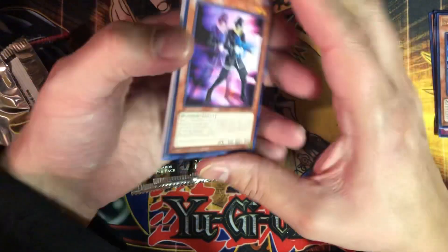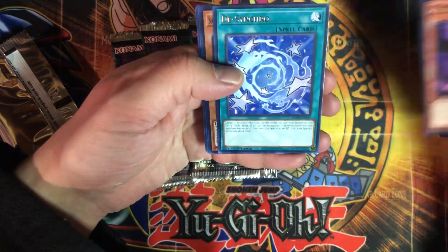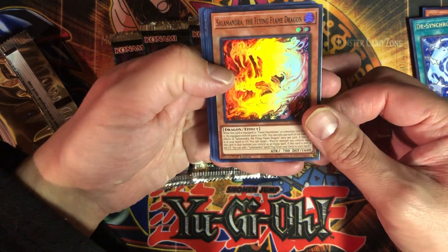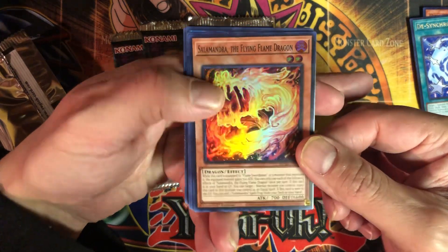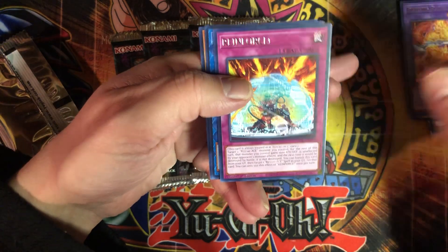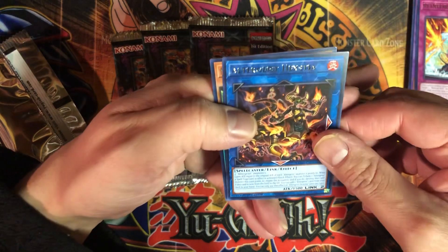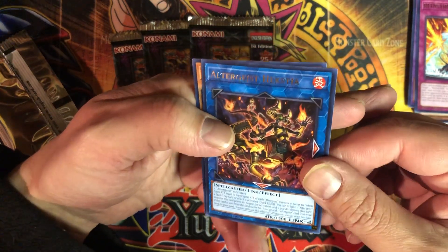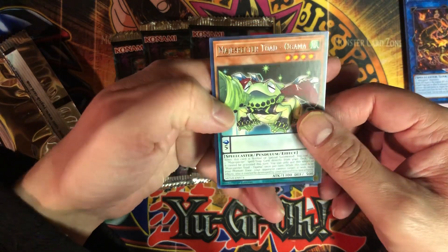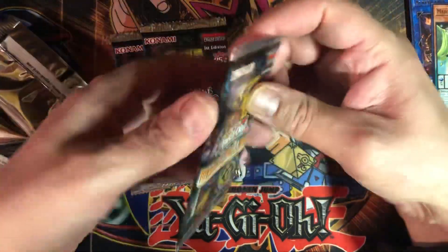Nothing like a fresh pack of cards. Doppel Warrior — I remember this guy, used to play him quite a bit. Desynchro. Salamandra the Flying Flame Dragon. Fighting Flame Dragon Reinforce.